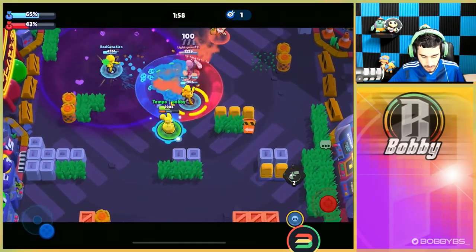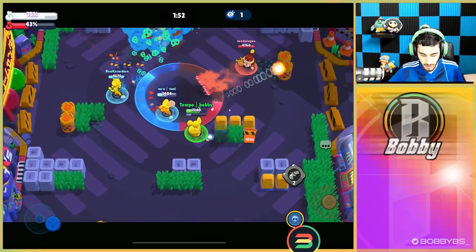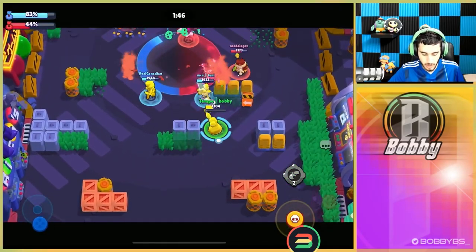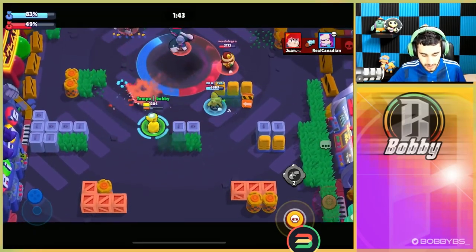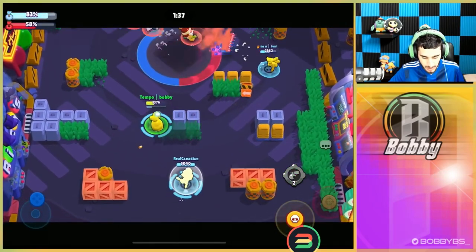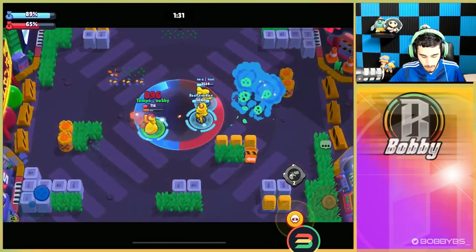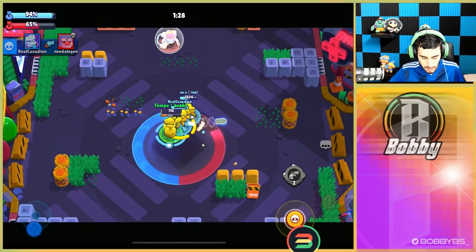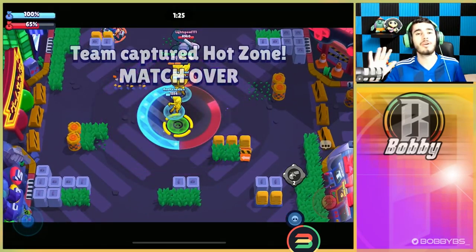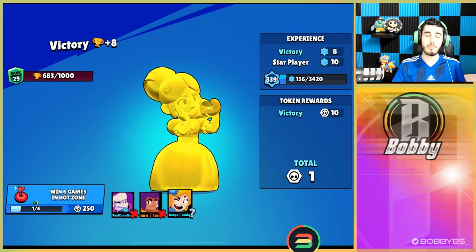Just continuously hitting shots, clicking the auto aim button — it's all we have to do in this mode. Things are looking good. This Frank is being a bit toxic. I use my knockback gadget and we hold pretty good control, winning by about 30% now. The Gale uses his super to push us back for no reason — we weren't even in the zone. But these guys are so big and chunky we don't even need to aim — just auto aim. Toonie gets a kill, we get control back, and with very little time left we win this game!